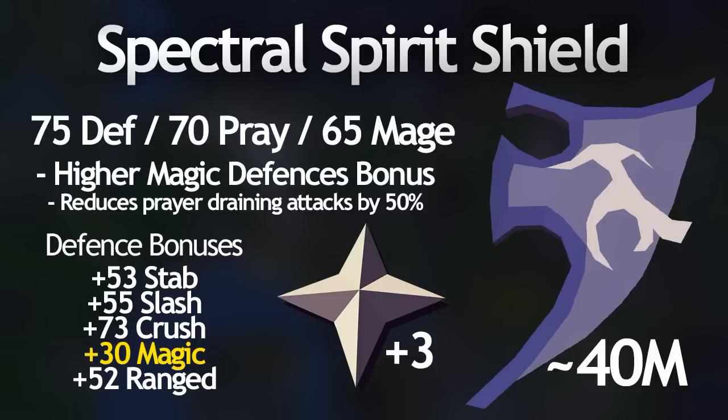The first of the special shields is the spectral spirit shield, the dark blue shield which currently costs around 40 mil. It requires 75 defense, 65 magic, and 70 prayer to wear. This shield is a great option for bosses that drain your prayer, as it blocks 50% of prayer drain from prayer-draining attacks. It's usually used against bosses like Cerberus, and possibly Venonatus in the wilderness, though few people would risk a 40 mil shield there. It also offers far higher magic defense than all other spirit shields, giving +30 magic defense, while other defense and prayer bonuses remain the same as the blessed spirit shield.